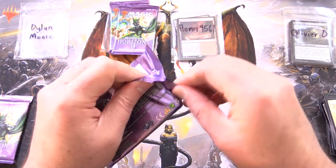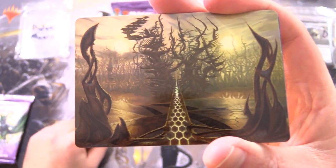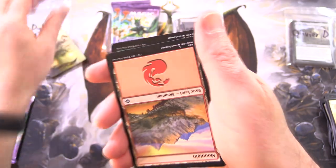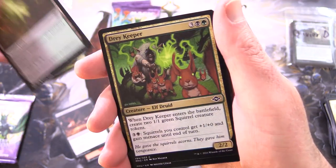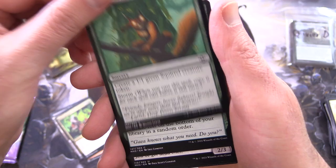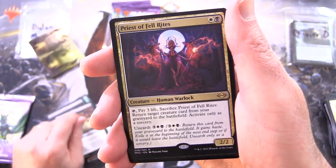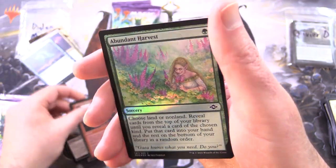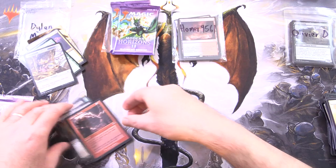Next up, Dylan Moore — two packs, Modern Horizons 2. Let's see the fetch lands or something even better. We have a new target — it's got to be Raghavan, right? We have not pulled a Raghavan in ages. So this bridge is a bridge to nowhere, also known as Thorn Glint Bridge. And a Mountain, Bone Shards, Dark Moss Bridge. Dray Keeper, Chatter Storm, Abundant Harvest, Young Necromancer, Archfiend of Sorrows, and Priest of Fel Rites is the rare. Will we get another one? We do get a Counterspell. Not too shabby. Galvanic Relay, retro foil Abundant Harvest, and from the list, a treasure token — looks cool, let's chuck it in.